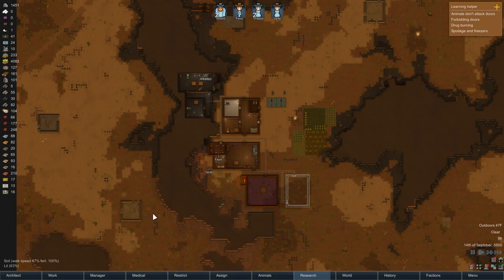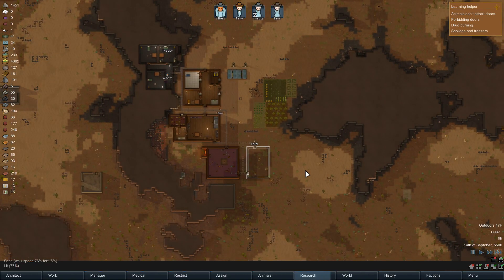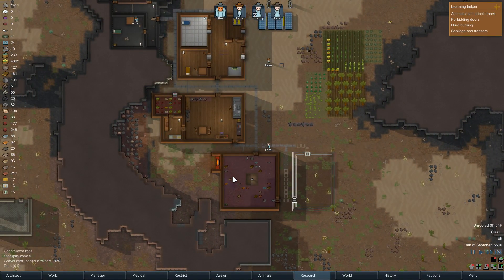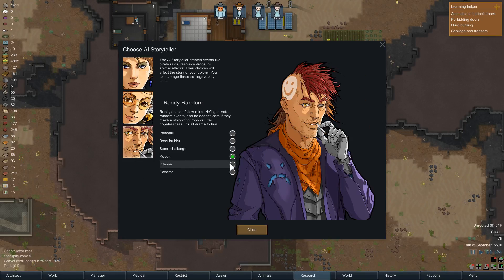Hello everybody and welcome back to Privace Gaming and more RimWorld, Banshee's Pass. We're having an exciting day because we're going to ramp up the difficulty. I talked before about how Randy Random has been a little too nice to me and we're not getting attacked. Well, I stand by that and there is a fix - going to the options menu, changing your storyteller and increasing the difficulty.